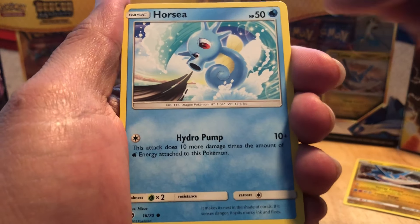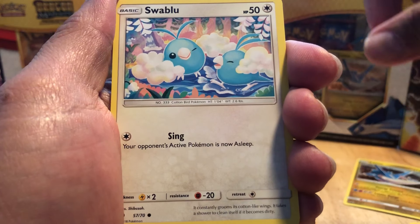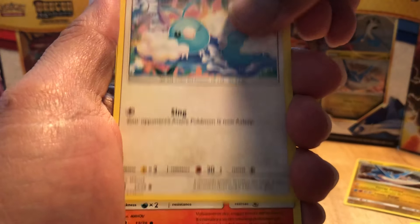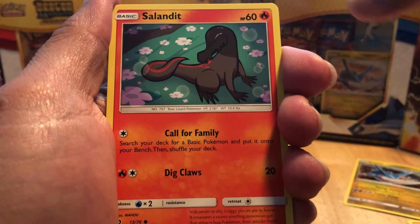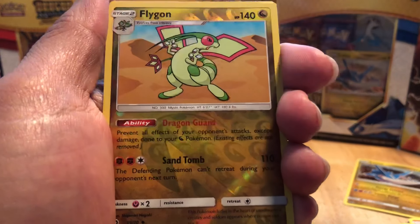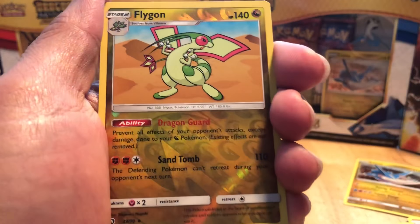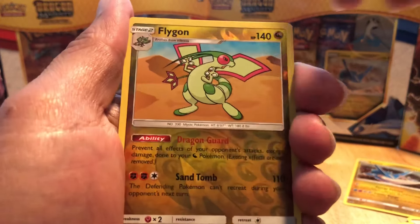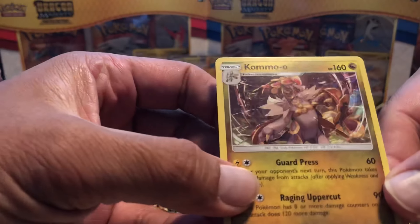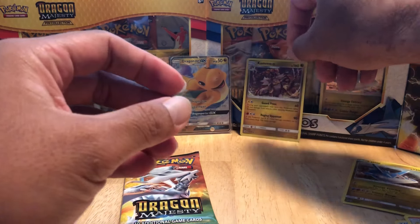And then we got Horsea. We have a Trapinch. We have a Swablu - they're having a good time as fellow Swablu. And then we have a Salandit. And then we have a Litten. And then we have a Flygon - reverse holo, uncommon. And for our rare in this second pack, we have a Kommo-o holographic. Not bad. Let's put that in the back.